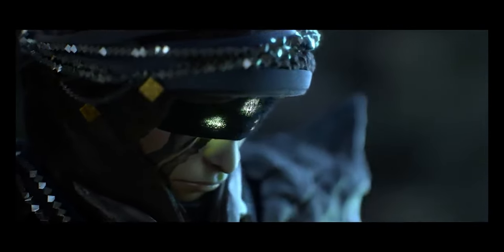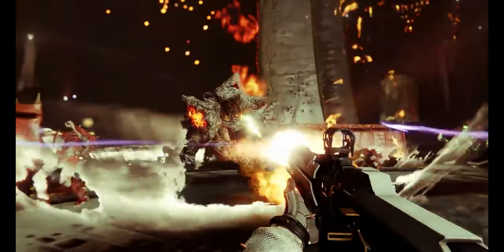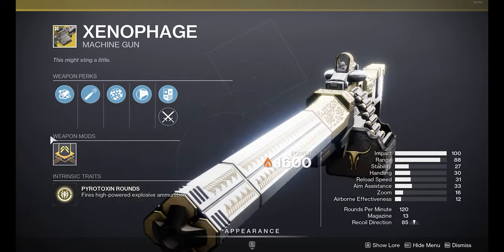The next expansion is Shadowkeep, which was released prior to Beyond Light. It came with its own campaign and has a dungeon called the Pit of Heresy. It also has the Garden of Salvation raid, and some other exotics and weapons you can earn. This expansion is a little cheaper at about 20 pounds.